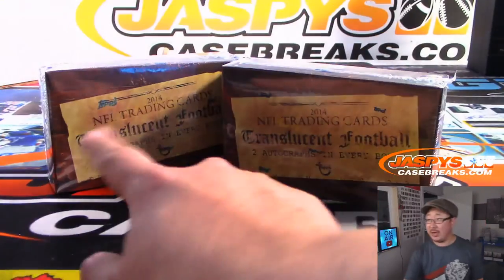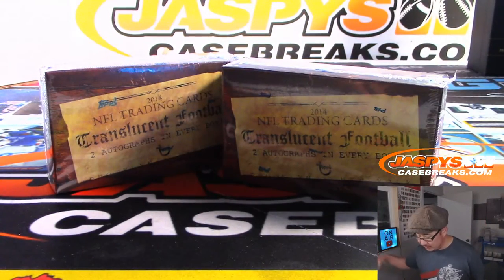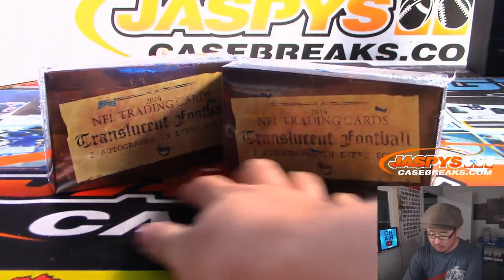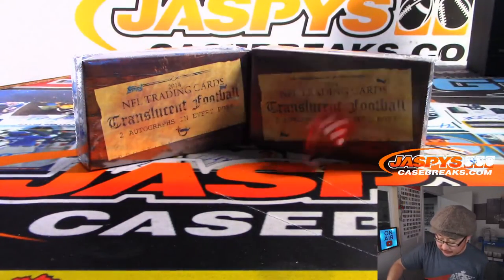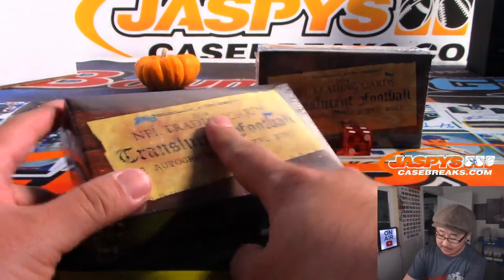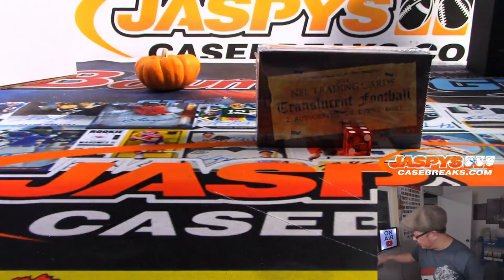I brought two boxes out because we've got to fill two to unlock the football mixer. Let's roll the die and see which one we're going to do — one, two, three for the left side and four, five, six for the right side. And it's going to be four. This will do for translucent 28. That's for 27, that's for 28. This will fill up the football mixer.